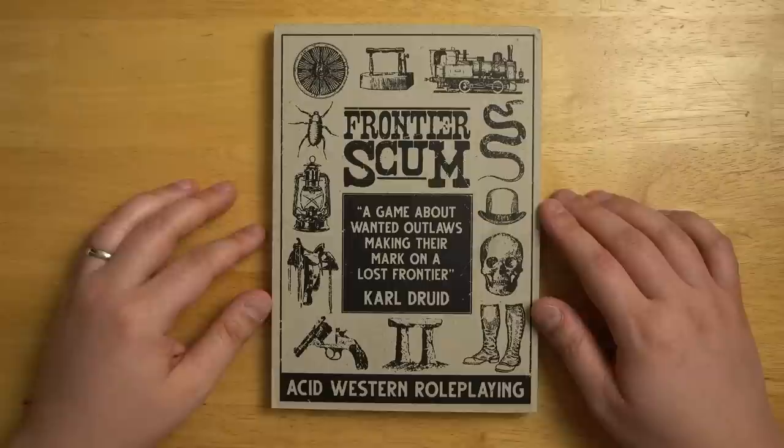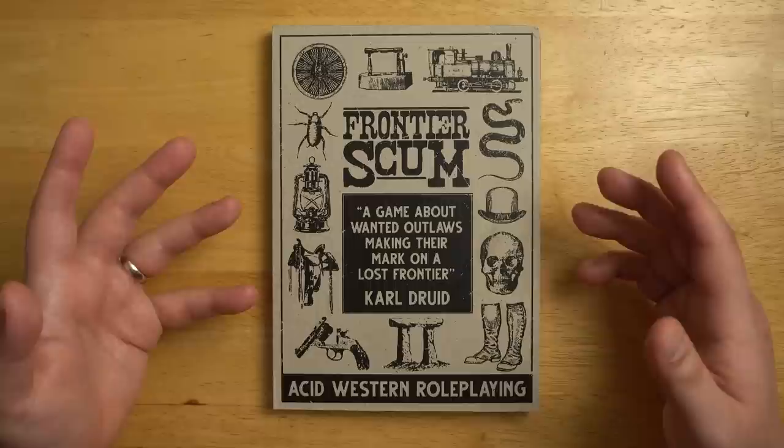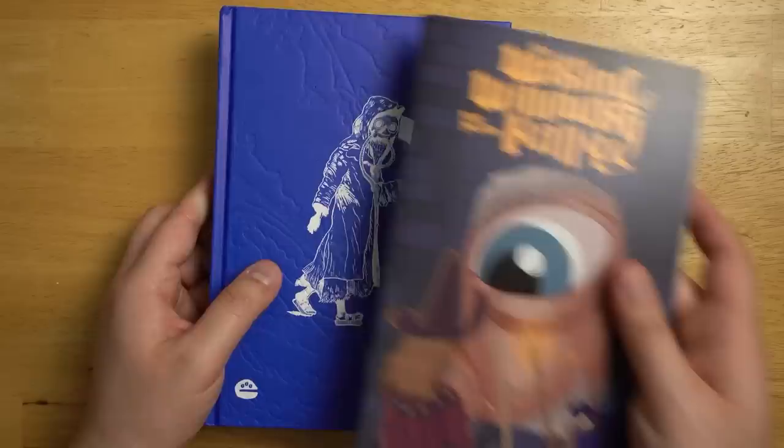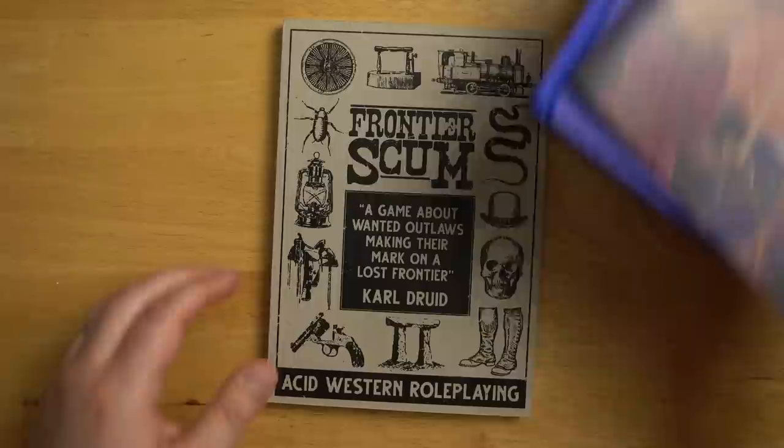As usual, I will put links in the description below where you can pick this up in PDF or print form if it is still in print, but if not, hopefully you can sign up to get notified when it comes back into print. Before we dig into Frontier Scum, I should point out that this month I am giving away a copy of Vaults of Varn, which is a hardback science fantasy setting for old school D&D. I did a review of it recently, as well as 10 copies of The Waking of Willoughby Hall, and I'll be giving those away to people who are subscribed to the Questing Beast newsletter, which is totally free. Link is in the description below.